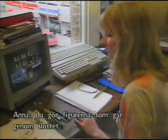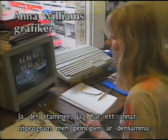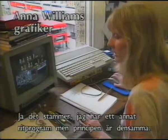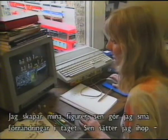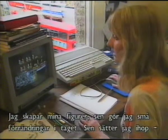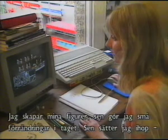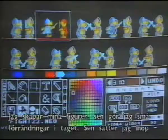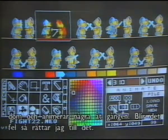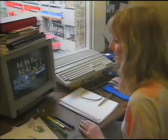You're animating the characters who will wander through the castle, Anna. Yes, that's right. I'm using a different paint package from Aisha, but the principles are just the same. I design my character and then change them slightly by altering small bits. And then I take each piece and put them next to one another in a sequence, which I then animate and see if anything's going wrong. And then I change it to make it right.